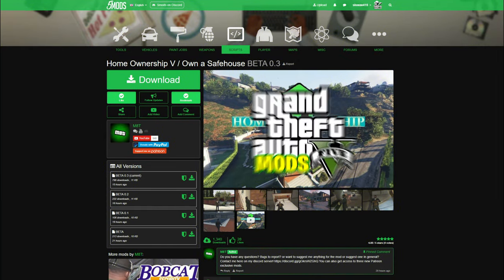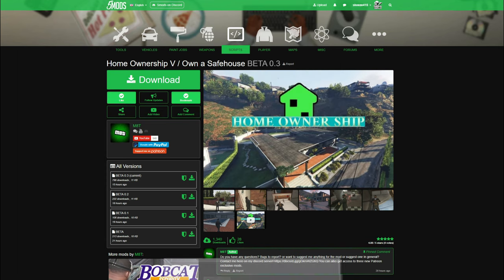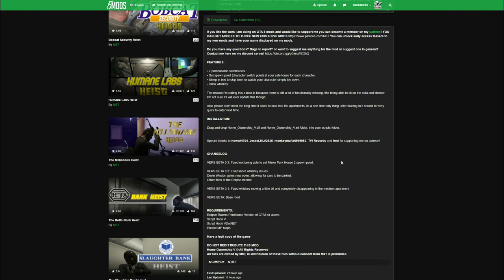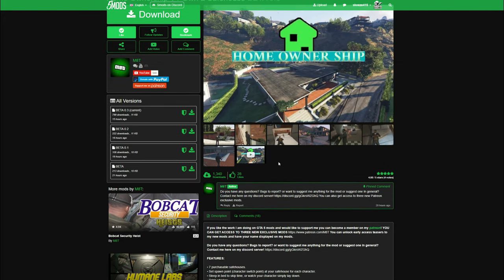We're back with another GTA 5 mod tutorial, and today we are going to be installing the Home Ownership safe house mod. This one is created by Mat — shout out to the creator. When you get to the download page, always read the full description before you download any script or mod.